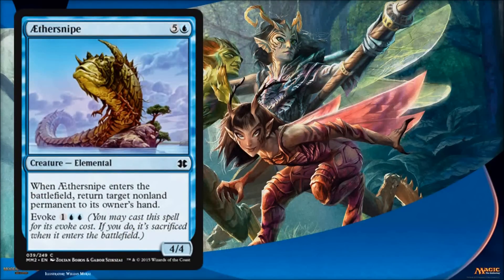The first one is Aethersnipe. For six mana you get a 4/4 creature that can bounce any non-land permanent to its owner's hand. This card has always been a house in limited — just an awesome limited card. And if you can't get the six mana, you can play it for the evoke cost and still get the bounce effect. On top of that, it's also an elemental, which does matter with certain cards in this set. So this is going to be phenomenal in limited. A lot of these common and uncommon cards are here to propel the limited game and make this a fun draft environment, as opposed to cards that need reprinting for Modern itself. The rares and mythic rares are more for that function.